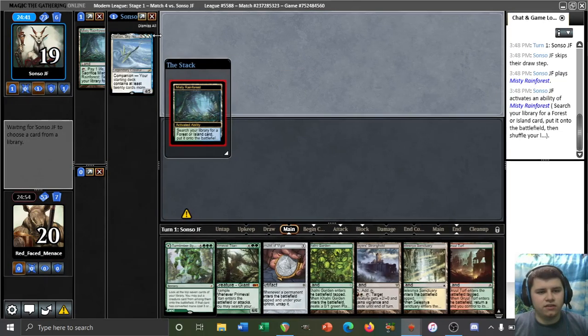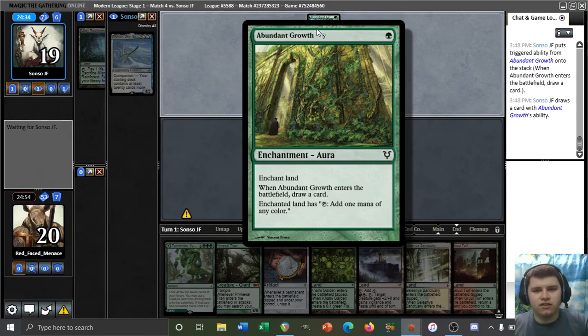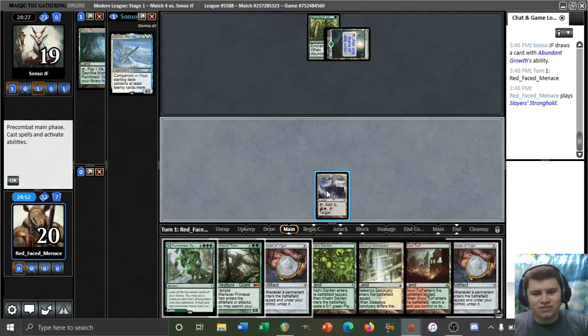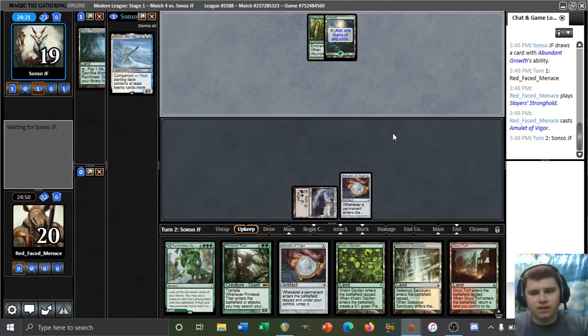The opponent has revealed a Yorion — very intriguing, so potentially playing against some sort of controlling deck. Turn one Abundant Growth, not super surprising. It's sort of like a strictly worse Arcum's Astrolabe. A second amulet is insane — definitely get the stronghold in play. We'll play one amulet and pass it back. If our opponent forces it, we'd rather have both amulets, but what can be done? If we draw any three-drop or a Summoner's Pact, we just get to Titan them and potentially kill them this upcoming turn.